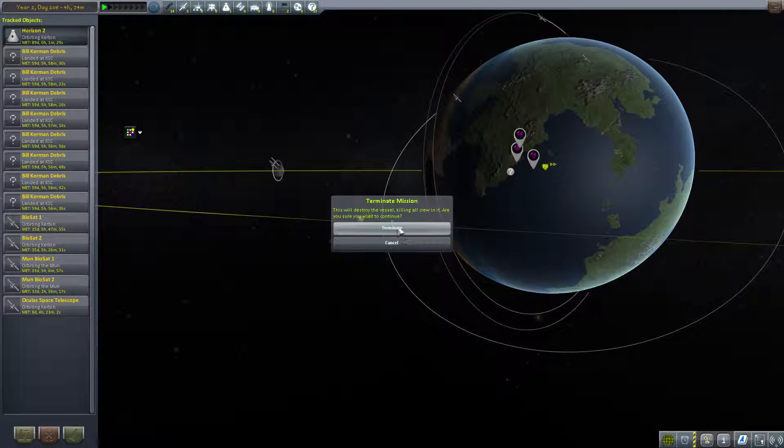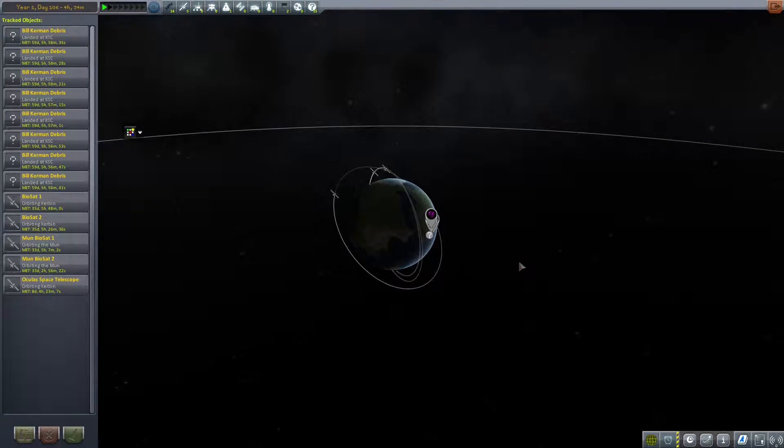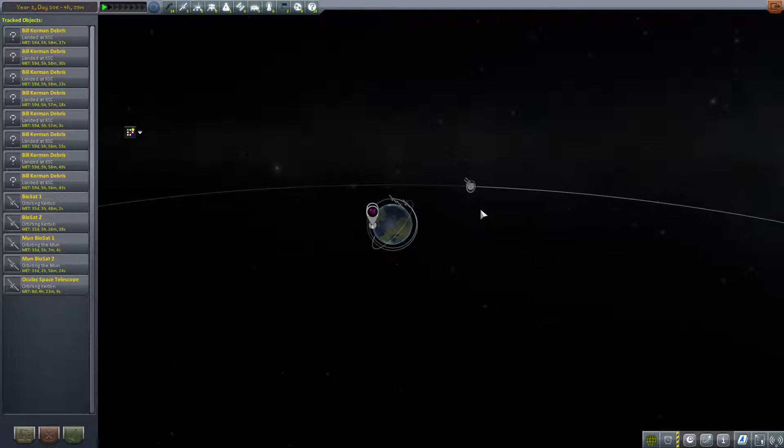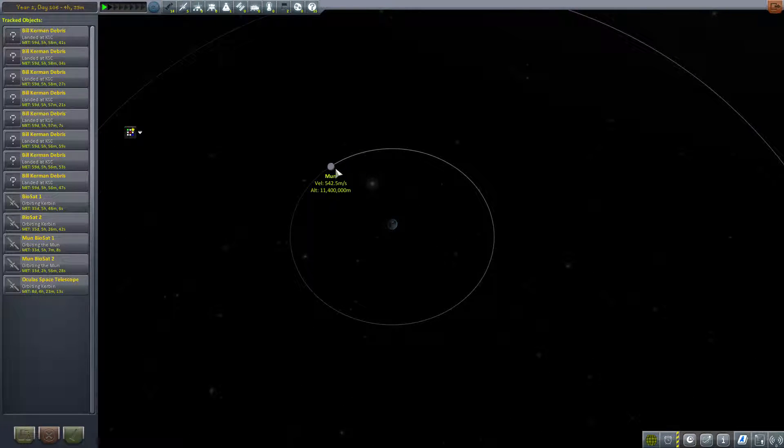There's no crew in it so it will just destroy it — goodbye! And there we go! Horizon 2 self-destructed along with the other two that were stuck out in orbit of Kerbin or orbit of the moon.